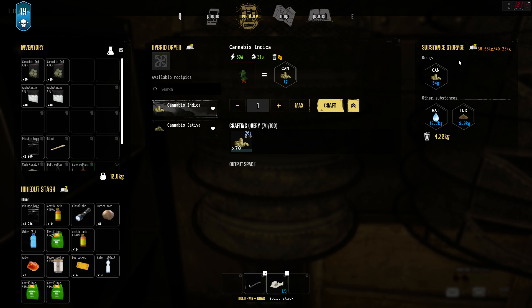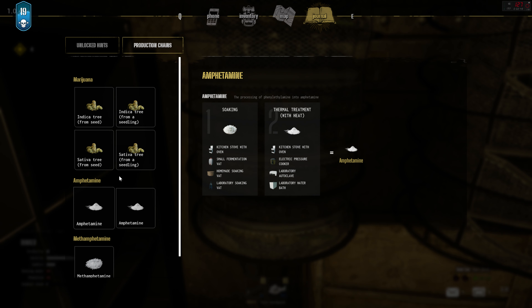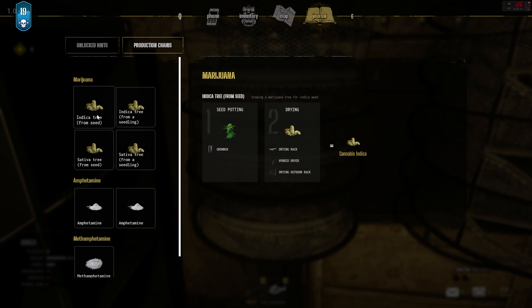Once you grow your plant and retrieve the leaves, you can go to your dryer that you conveniently come with. I have 70 so we'll go ahead and pick the number. If you hit max it's going to take you well beyond what you have, so unless you have 100 don't hit max - just type in whatever you have. In this case I got 70 so I'm going to type in 70 and craft. As the weed is done it will go into my drug substance storage.